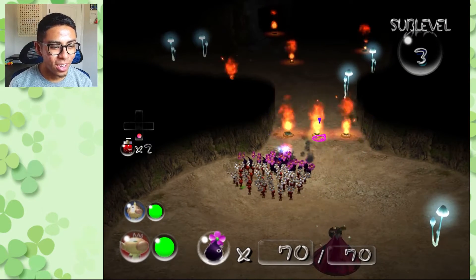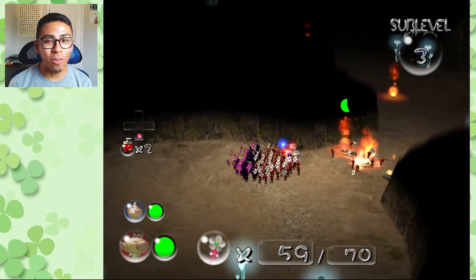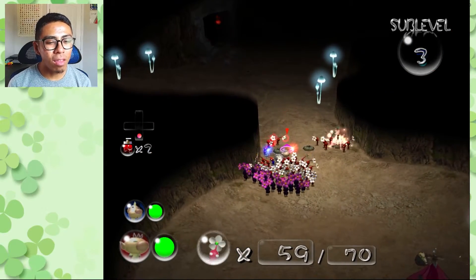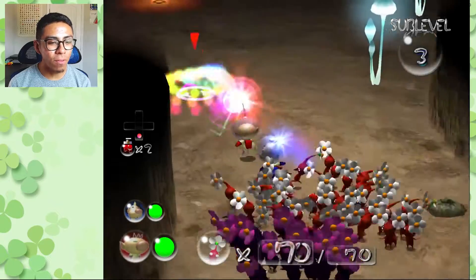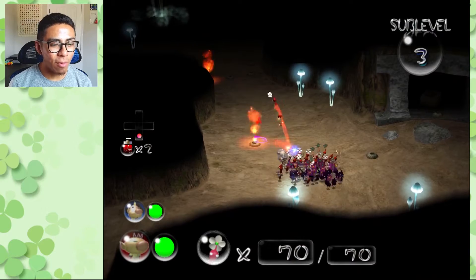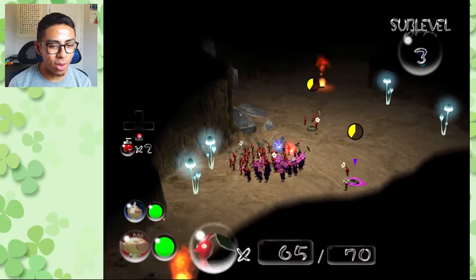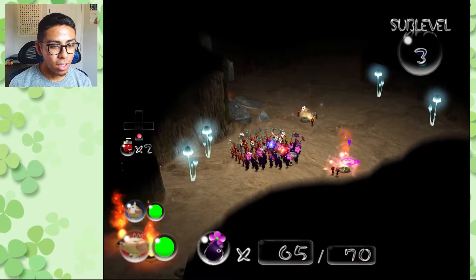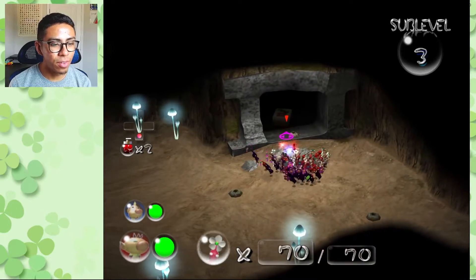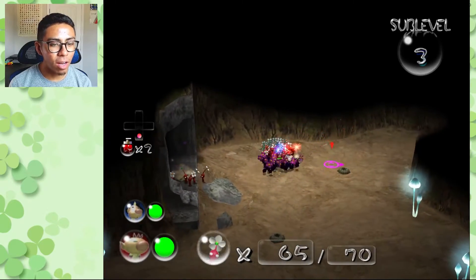We almost saw quite a big blunder. We're seeing one of our first hazards — the fire geysers. We did see these in Pikmin 1, but not too much; really only in the final trial. The whole point of fire geysers is to add an extra layer of danger or just another level of awareness.